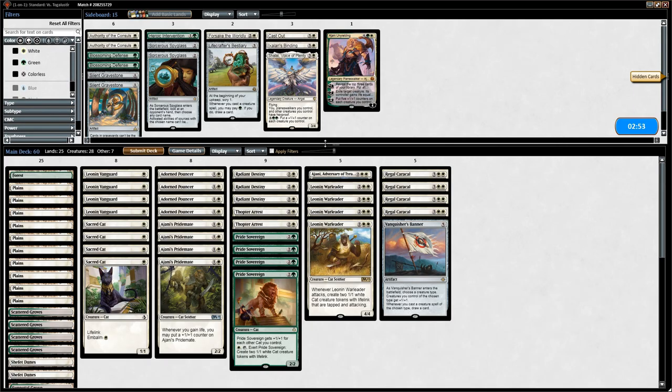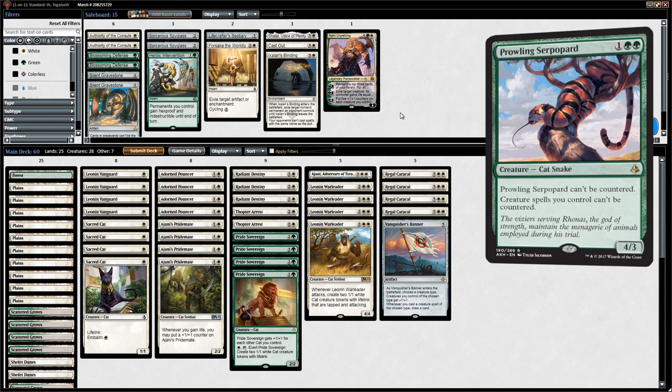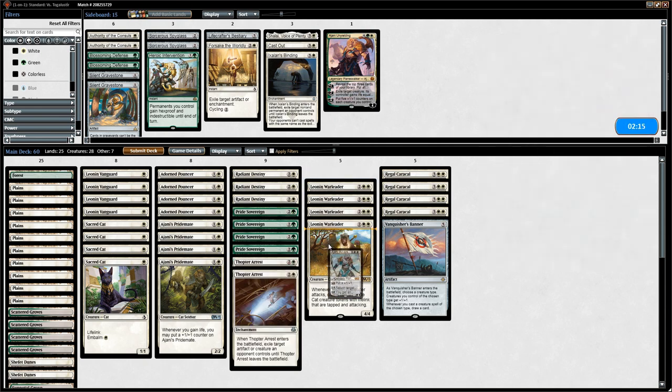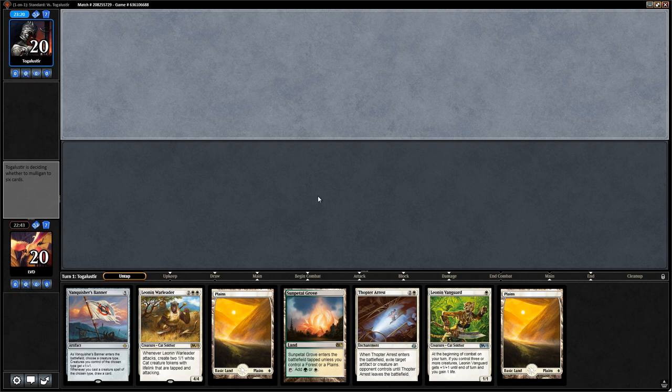Against mono-blue all-in unblockable aggro, how do we sideboard? Our deck is set up pretty well against it already — we just want to be as low to the ground as possible. Against counterspells we don't really have much. I didn't include Heroic Intervention because double green is too difficult on the mana. Could consider cutting Ajani since he'll get pressured by unblockable creatures, but we don't immediately see anything to bring in, so we run it back.